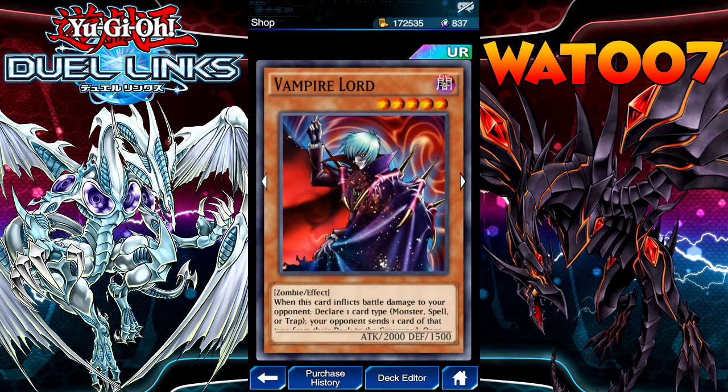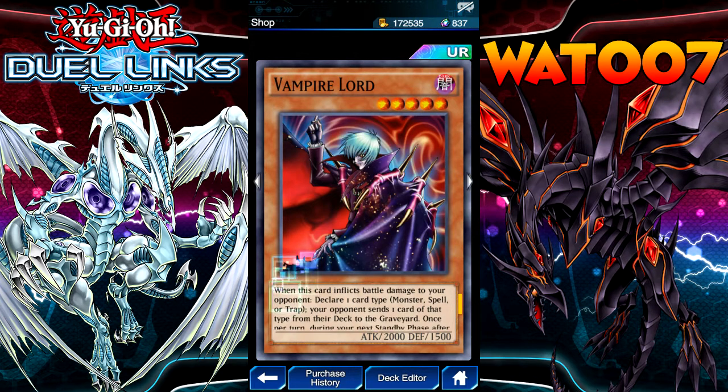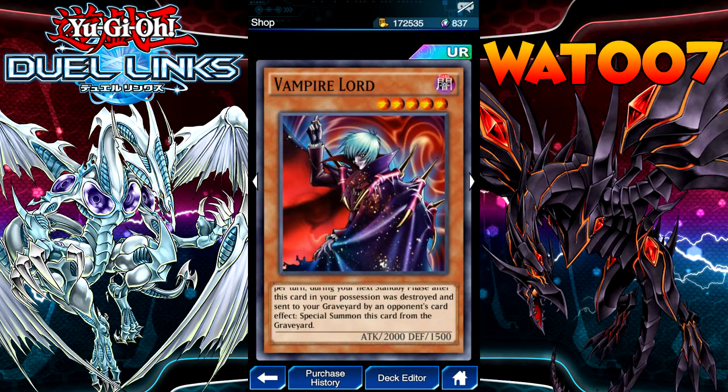Vampire Lord — when this card inflicts battle damage to your opponent, declare one card type: monster, spell, or trap. Your opponent sends one card of that type from their deck to the Graveyard. Once per turn, during your next standby phase after this card was destroyed and sent to the Graveyard by an opponent's card effect, Special Summon this card from the Graveyard.